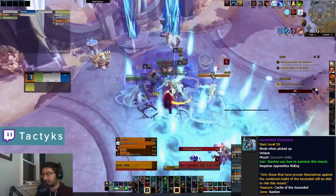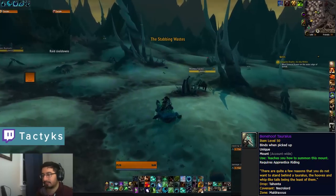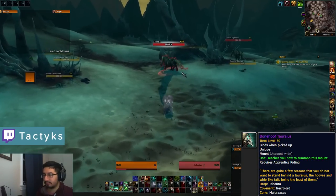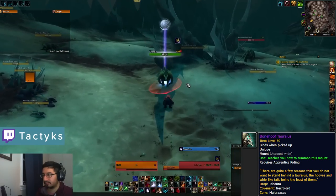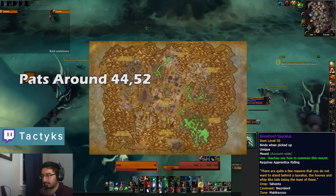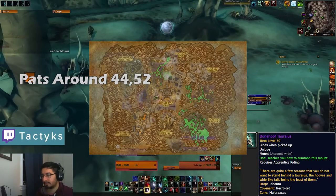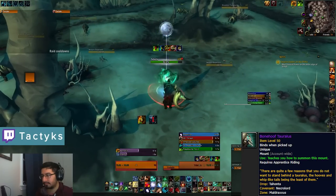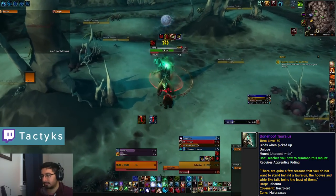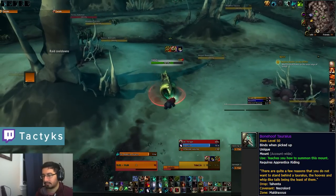Note that this mount is not a 100% drop chance so it may take a little while to get. Moving on to Maldraxxus, there are some more simple rare mobs with mount drops, though again none are 100% drop rates. First there's the Bonehoof Turalis, which drops from the rare spawn Tehanta, located in the area just west of the Theater of Pain. This mob is not elite so it's very easy to solo. If it's not up when you check, the spawn timer appears to be quite low, varying between 10 and 20 minutes.